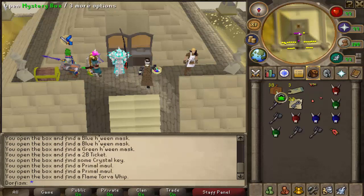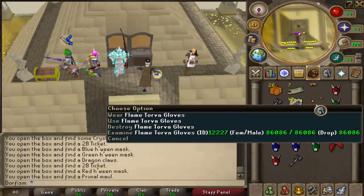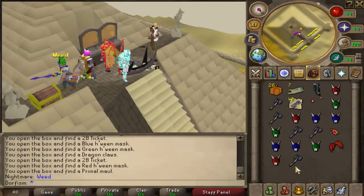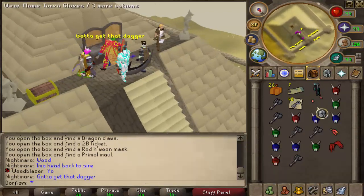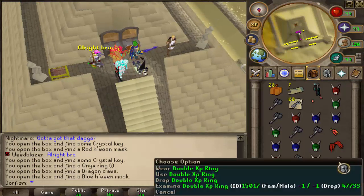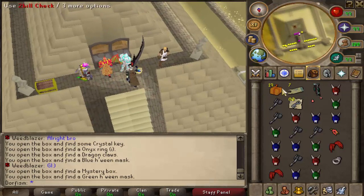A lot of duplicates. A lot of masks. We got a flame whip, a flame Torva gloves, a lot of bill tickets, flame Torva wings. They're transparent — that is beautiful. Some prim oil, some dragon claws, a lot of crystal keys, which I think I can use on that chest — I'll have to double check. And a double XP ring. That's going to be very useful for getting skills up for a normal player.